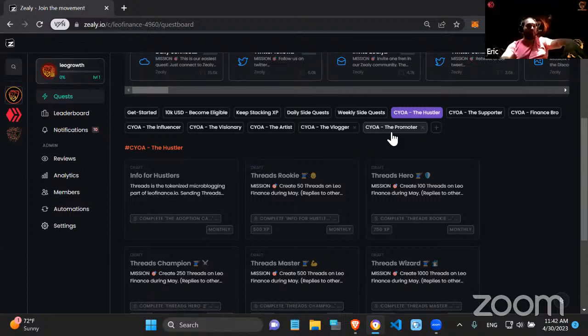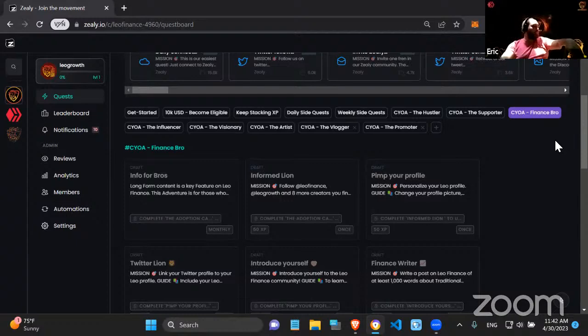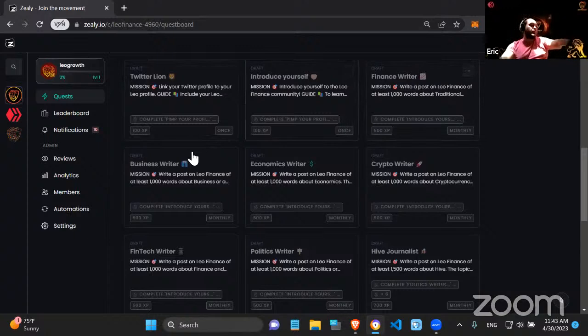Each adventure has a name related to its quests. The Supporter is a secret but will be pretty cool. The Finance Bro path is for people who write long-form content on LeoFinance or want to start. It's essentially a tutorial on how to create good quality long-form content. You start with 'Info for Bros' explaining how to create long-form content, then follow people, customize your profile, link your Twitter to your LeoFinance profile, and introduce yourself.